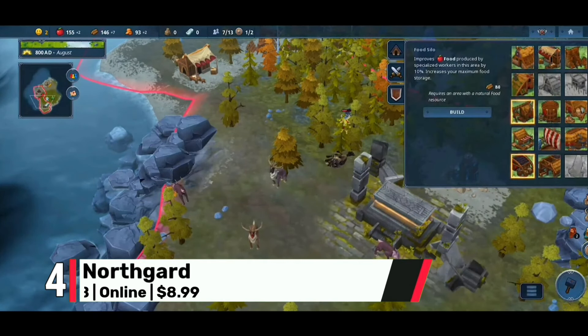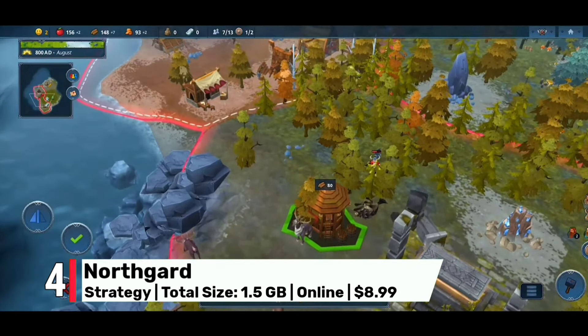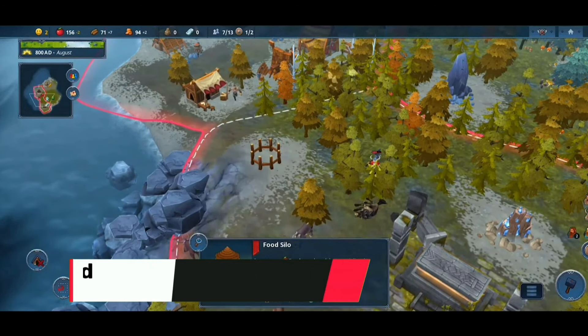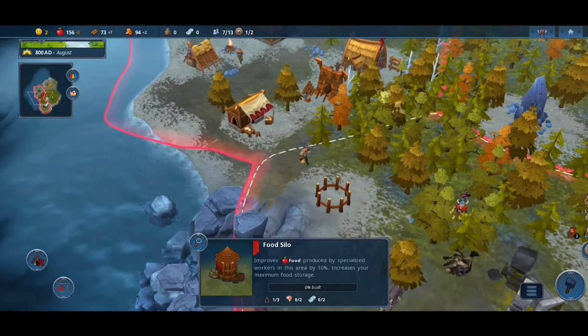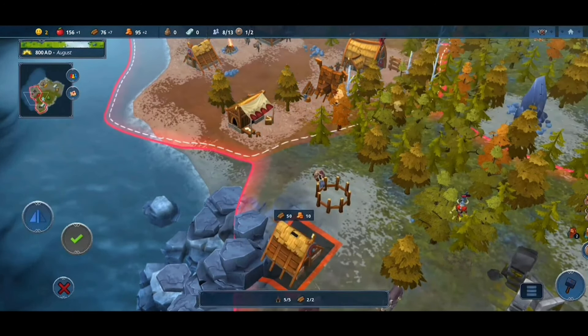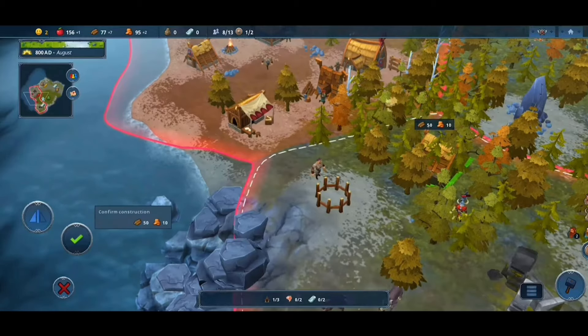Next, at number 4, Northgard is a strategy game that lets you build and manage a Viking clan. The ultra graphics make every landscape and settlement feel alive, creating a visually captivating strategy experience. For $9, it's a great choice for fans of real-time strategy.